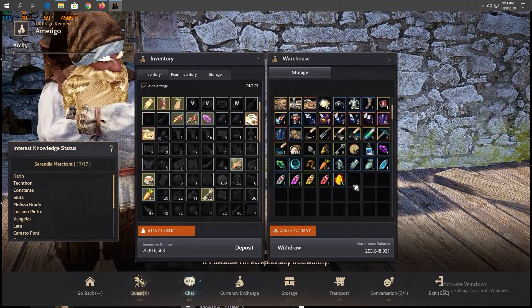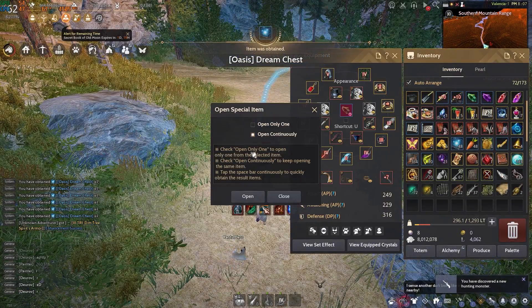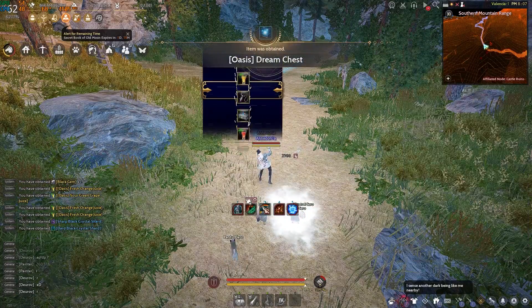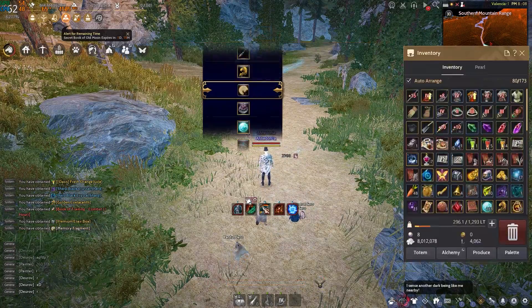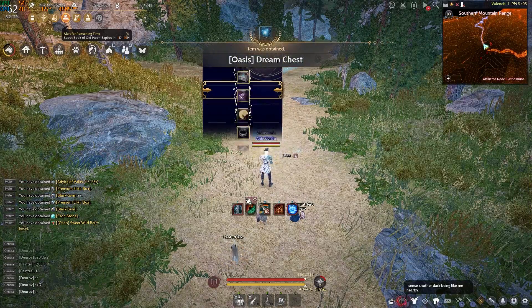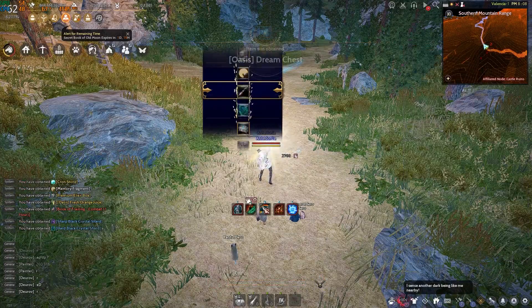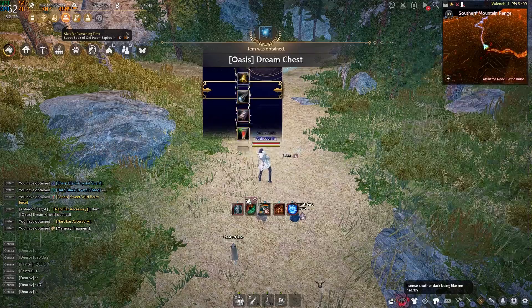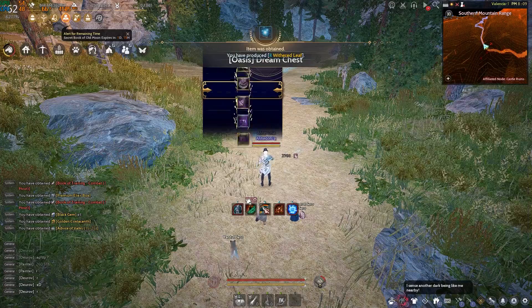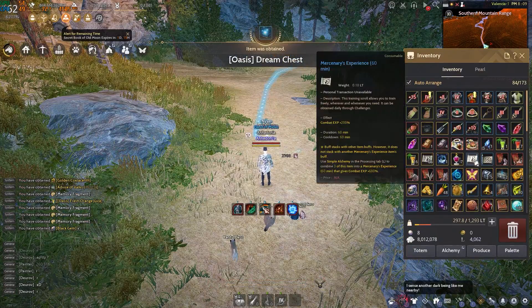Here's what I have guys — some RNG boxes opening, let's see what we can get. We got some hearts, sharps, and — oh, we got a NARC earring!